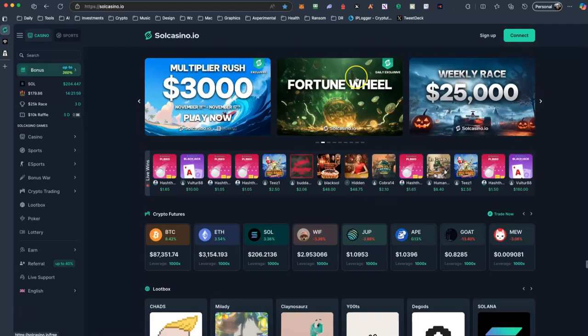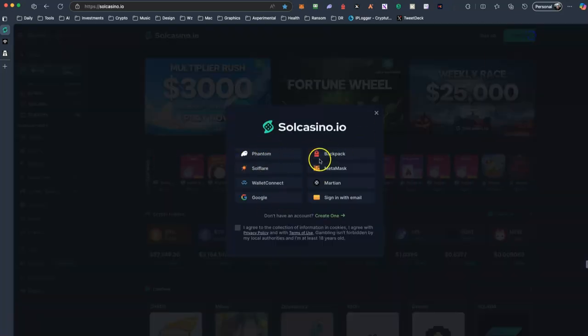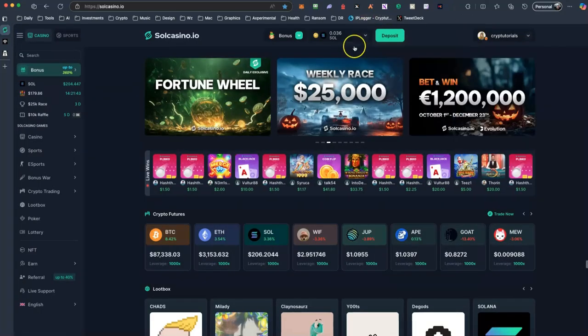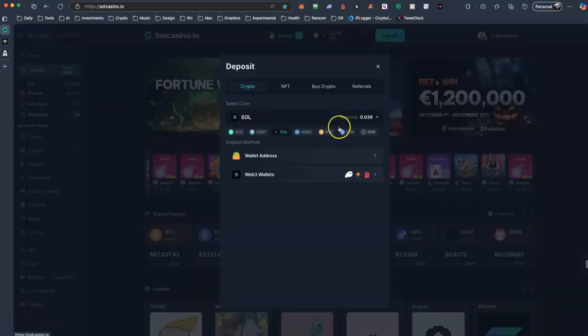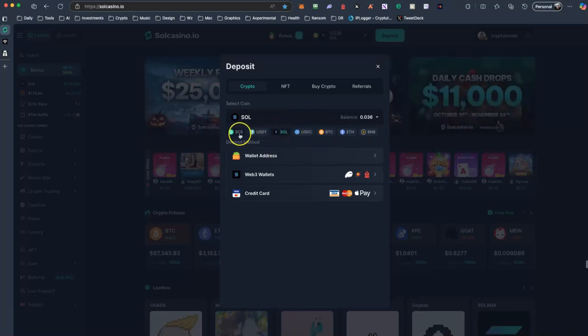As you can see, it's a fully functional casino and you can log in using either wallet. Right now I'm going to log in with my Phantom wallet and you can link your wallet and deposit. There are a lot of cryptocurrencies that are supported here: CCS which is their native token, USDT, SOL, USDC, BTC, ETH, and you can start gambling.